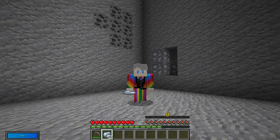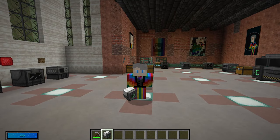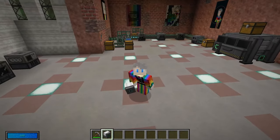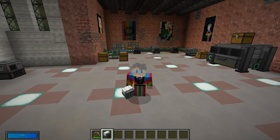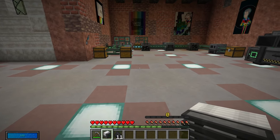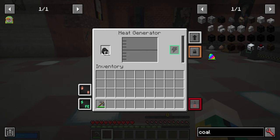You can smelt that ore to make it into an Osmium Ingot. Once you've got your Osmium Ingot, you can make your Heat Generator. The Heat Generator is going to be your very first energy source, and pretty much all of the machines you can see around you are going to need some form of electricity or energy to power them. So making an early game energy source is going to help quite a lot.